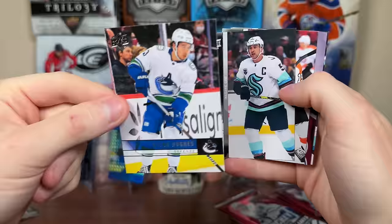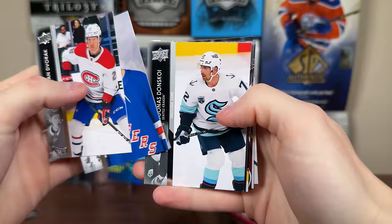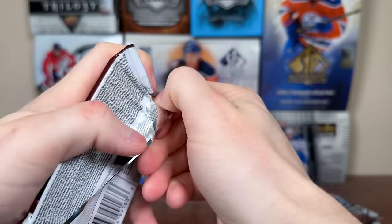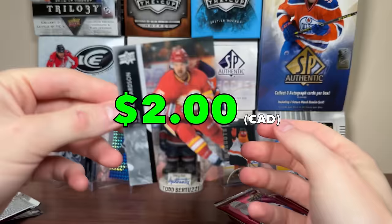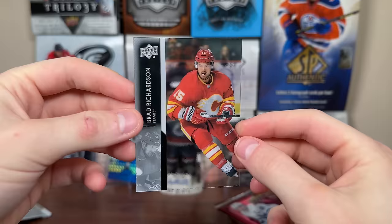Quinn Hughes 607 retro. At 40 bucks a box, why not give it a shot? We got our Reflections — Jordan Eberle. We're hoping for exclusives or high gloss parallels. Oh, we got a clear cut — Logan Brown, base. Brad Richardson clear cut. Hoping to get a decent clear-cut Young Guns like Jarvis or Peterka, but there's Richardson.